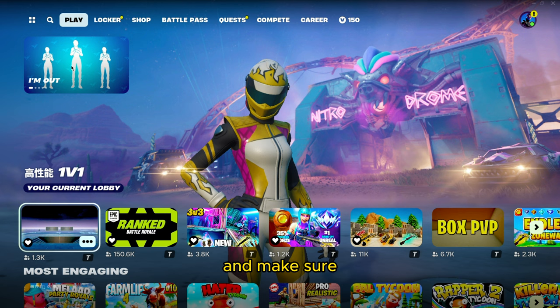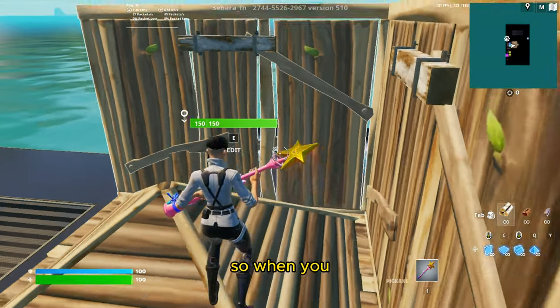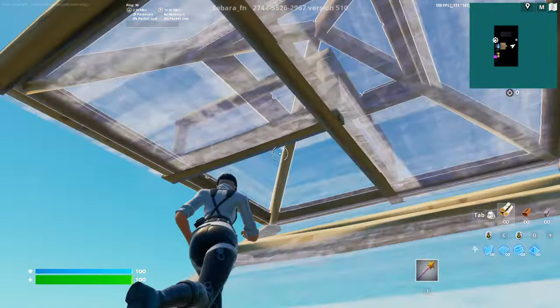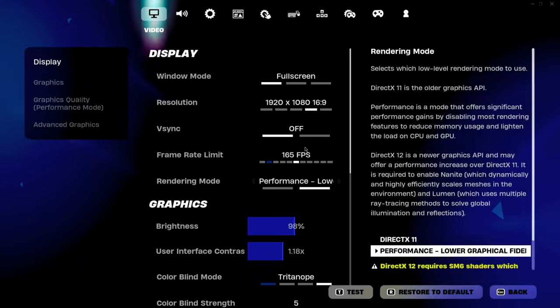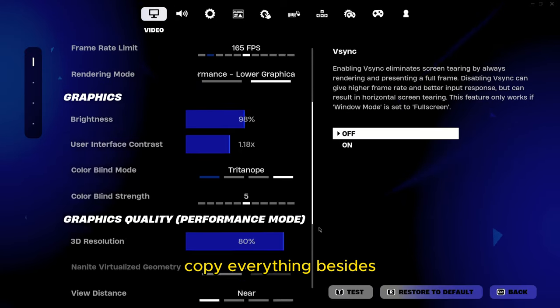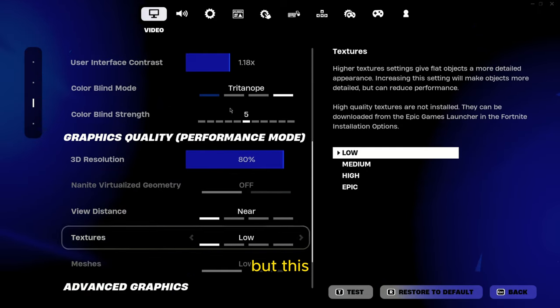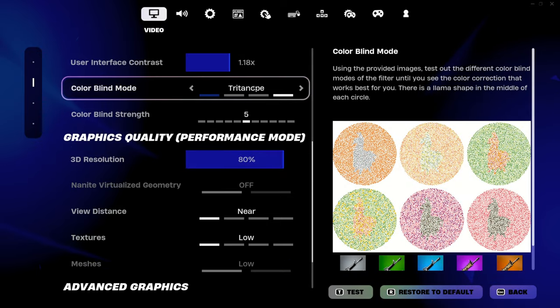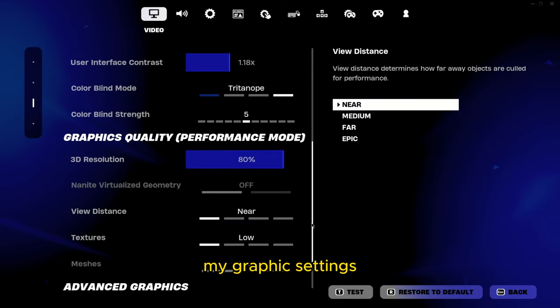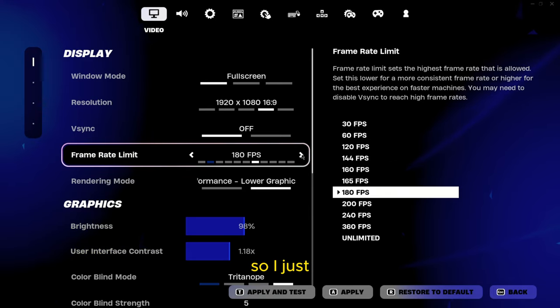Make sure you don't have any reactive skin. When you load in, go to settings and copy everything besides the specific graphic settings and hertz — just use 180.